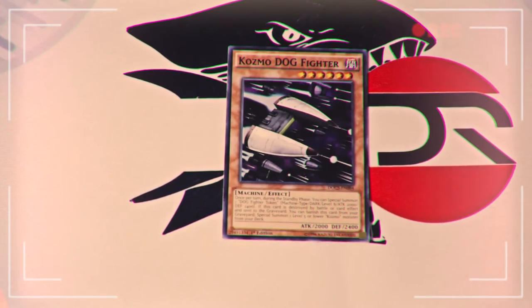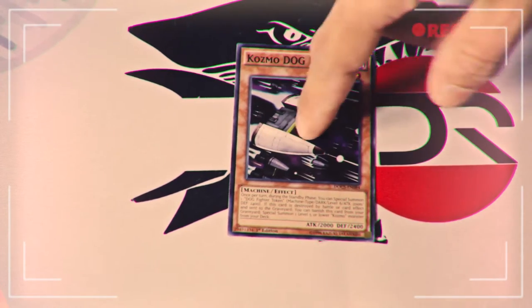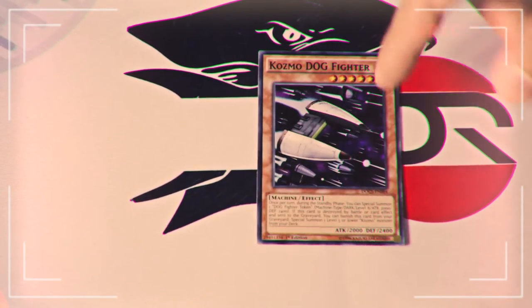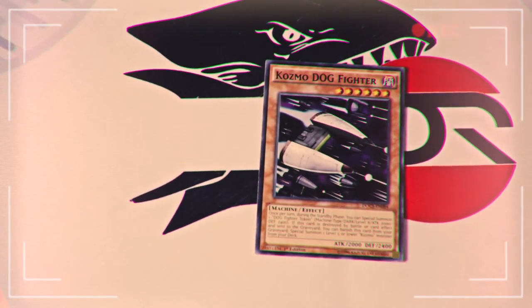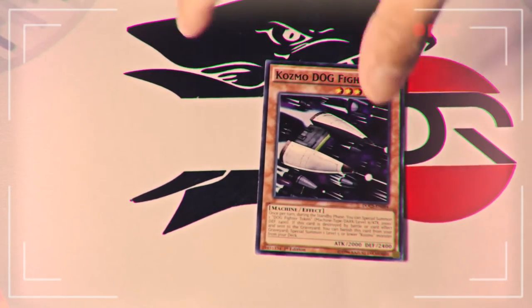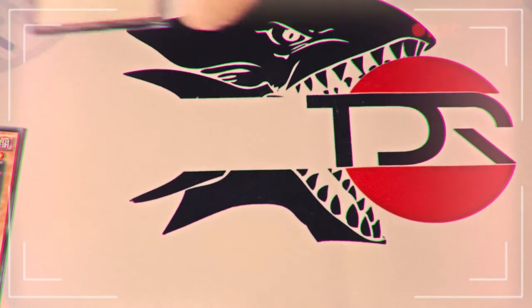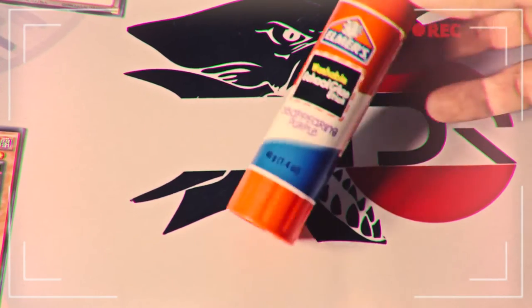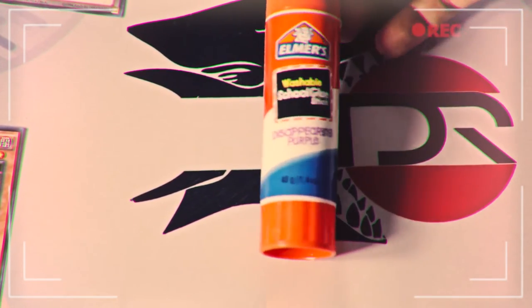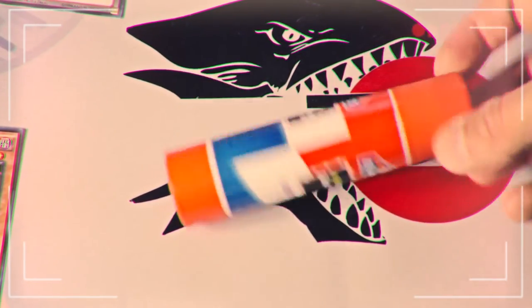Get a token and a card you want to make a token. Now I prefer to use super rares because the tokens are ultra rares, so it makes sense — or at least most of them are ultra rares, the holo ones which I prefer to use. You can use secret rares I guess, but it doesn't really make sense. So you'll need a token, a card you're going to make the token out of, some scissors, and finally a glue stick. I'm using the disappearing purple one — it doesn't really matter as long as it's a glue stick. Definitely not the restickable ones.